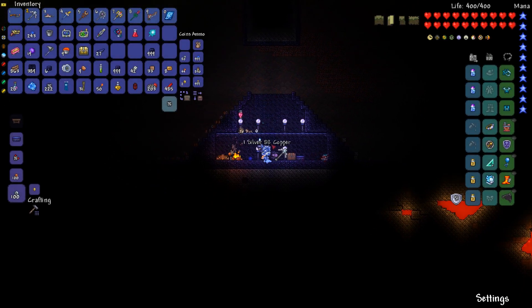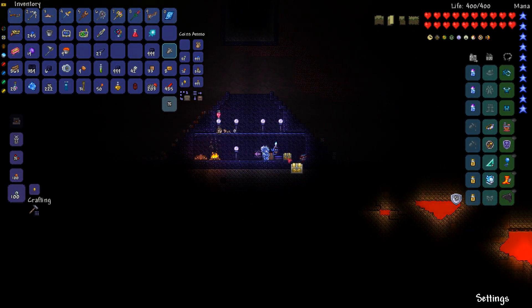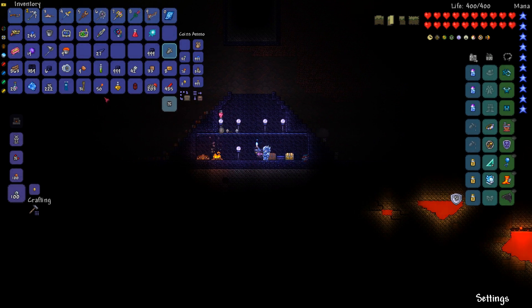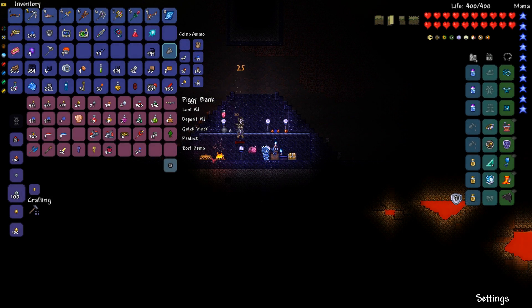I should have put a piggy bank down here — that's something I'm missing. A water candle is an important part. Put that there — that'll increase the spawns.